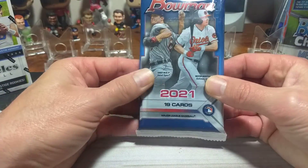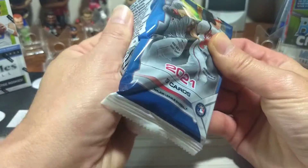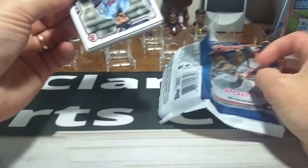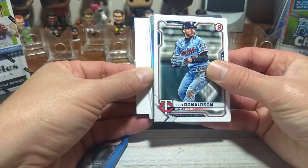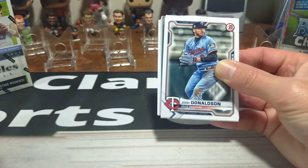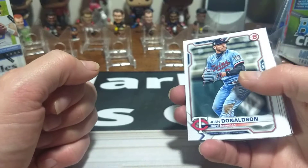Let's start off with the Fat Pack of Bowman 2021. I think this one's the one that has your Austin Martin and stuff like that in it. Possibly. Of course it's got a bunch of good rookies in it as well. So we'll start it off here. Nice little security tag in the back of that bad boy. Good luck Derek, let's see what we can get for you.